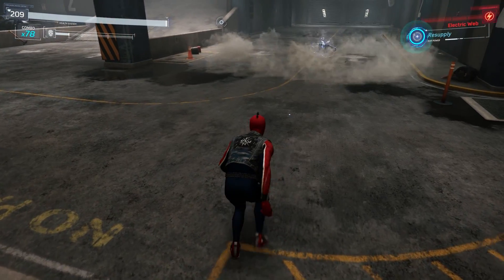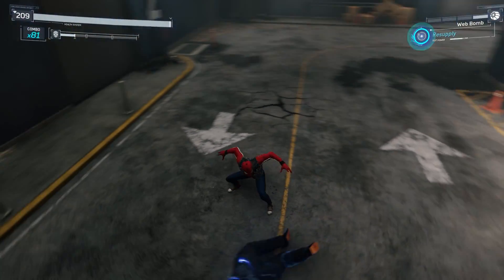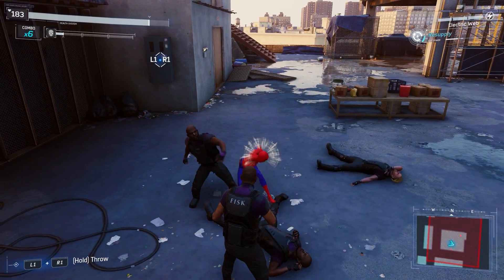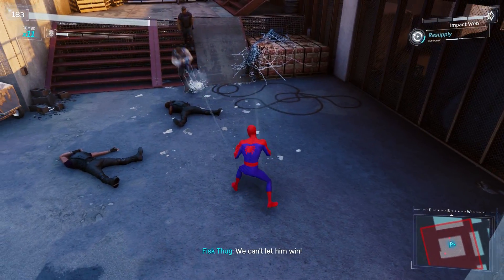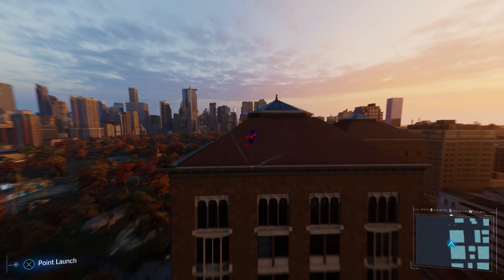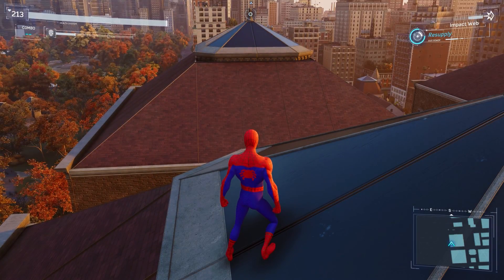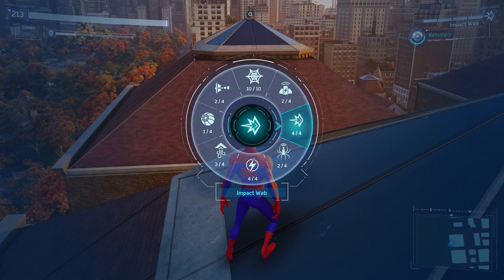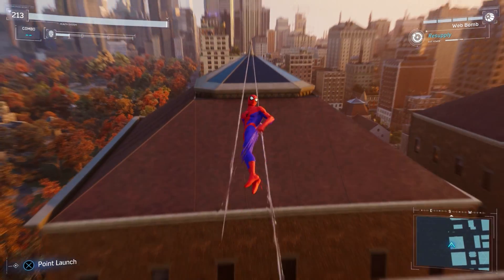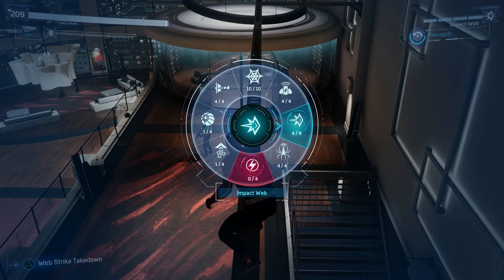The final and best suit power is Resupply — the one used pretty much all the time now because it really makes the game flow interestingly with combat. You activate it and whatever gadget you're on, it slowly regenerates all of them. You can throw out a suspension matrix, resupply it, do it again, resupply it, do it again. A lot of people don't know this, but you can actually switch between gadgets while resupplying at the same time — hit resupply, start on suspension matrix and get two of them, swap to impact web and get one, then swap to web bomb and get two, and maybe even get an electric web, as long as you're slowing down time and swapping between them.